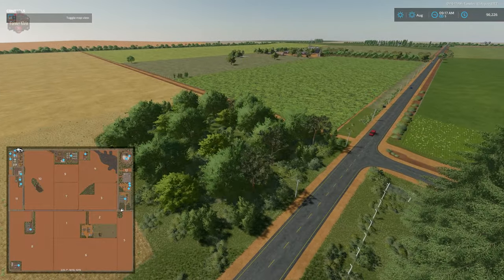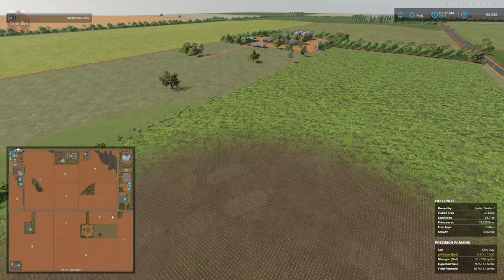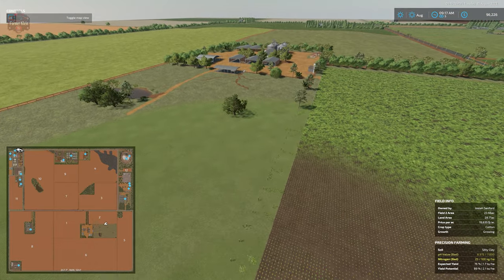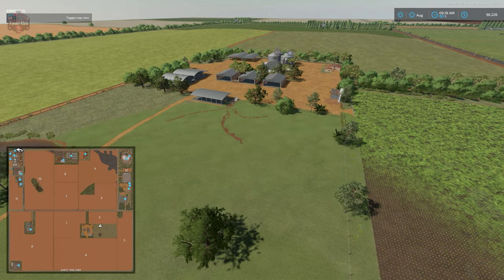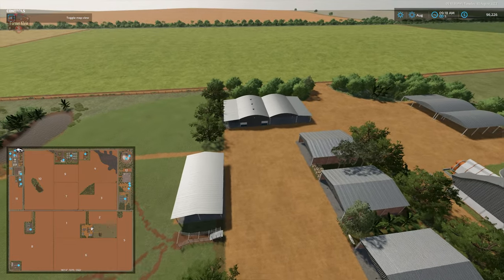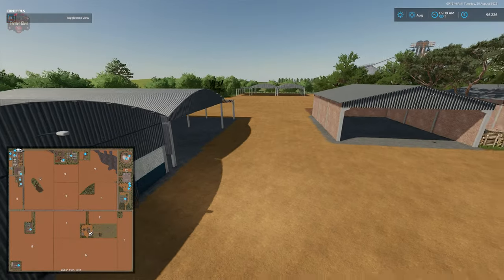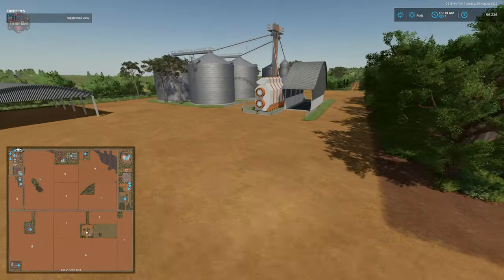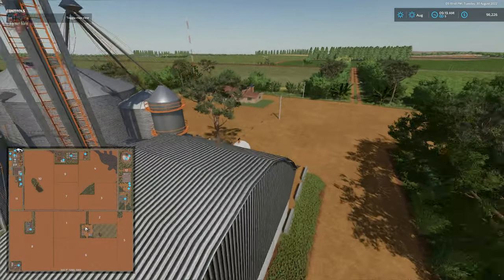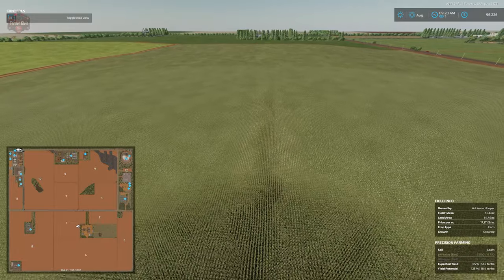We'll make our way over and fly over the large farm we could buy for half a million dollars. There's a very large cow pasture located below. With respect to this particular facility, there are only a few buildings we can actually sell: the hay barn and the silo system. Everything else on this farm is permanently affixed.